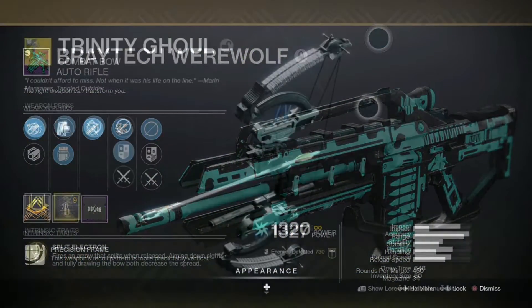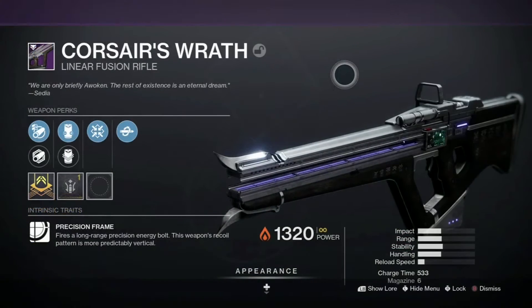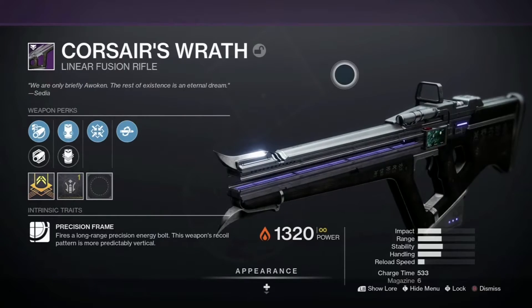As far as weapons go, I use the Braytech Werewolf auto rifle with the anti-barrier mod, the exotic combat bow Trinity Ghoul with overload bow, and the Corsair's Wrath linear fusion rifle with Particle Deconstruction.